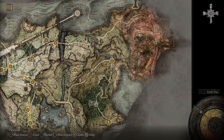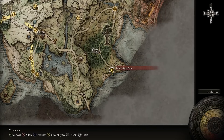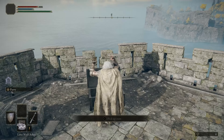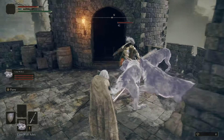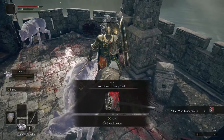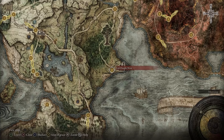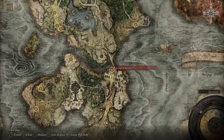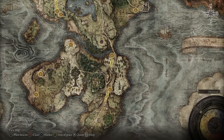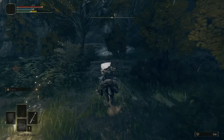Then head to Fort Haight and get to the top of the tower to obtain the left half of the Dectus Medallion. The knight will follow you up — use your summons to distract and defeat him to acquire the Bloody Slash Ash of War. From Fort Haight, proceed to the Bridge of Sacrifice Grace location over here on the map. From there, simply head south until you reach Castle Morne Rampart Site of Grace, and use the air vent close by.